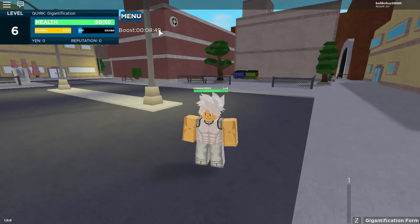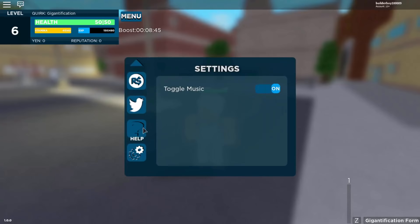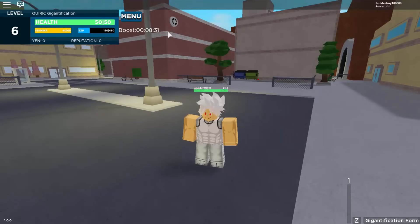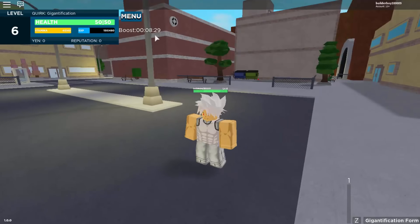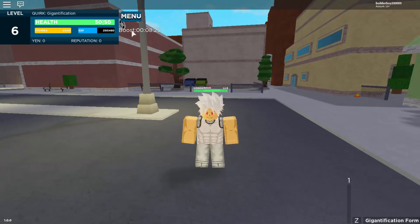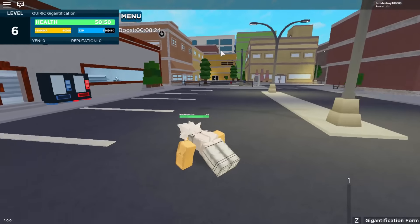I have my boost right here which is pretty helpful, and it's gonna be wasted if I don't use it. To get this boost, go to the menu, then go to codes — this is a Twitter code. Put in 'release' and there you go. This is how I got my 10-minute boost. The code is called 'release' and you will get a 2x XP boost.